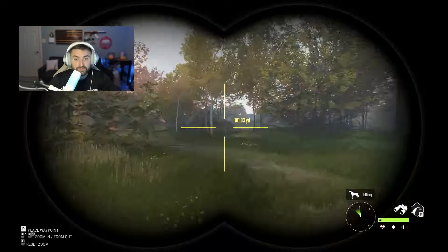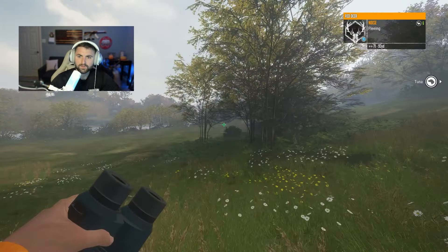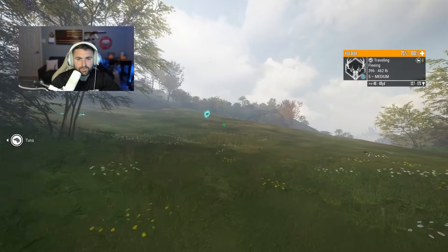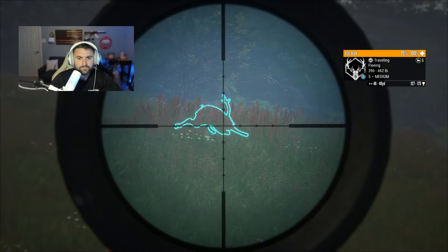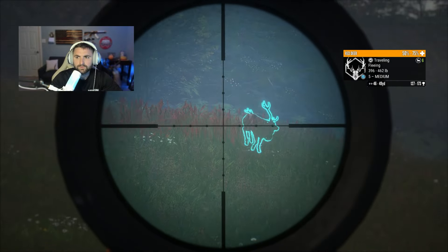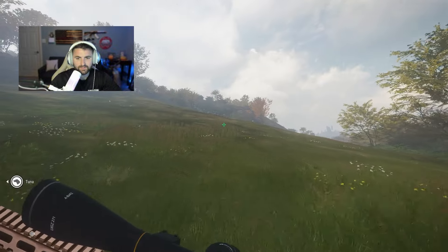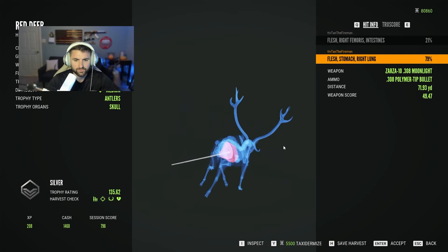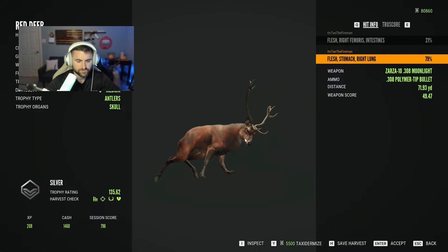Obviously we're going to be looking to shoot everything, but Red Deer is priority number one. Almost forgot to turn my hut off. Speaking of Red Deer, we just made some flee — where the hell y'all at? Holy shit, where did you come from? That's going to put him down. Don't you just love it when the deer run at you? It's super convenient. First one of the day, boys. We got him on the second shot with a vital. Hell yeah, we'll take it. Level up.